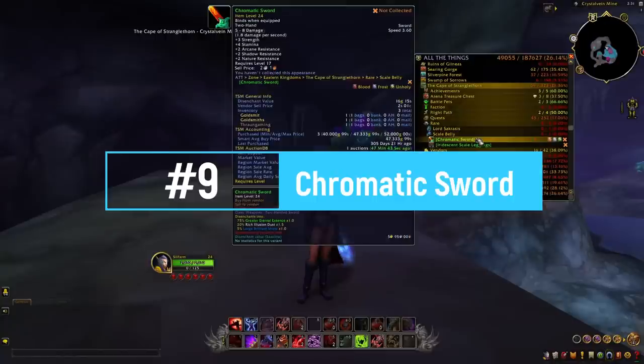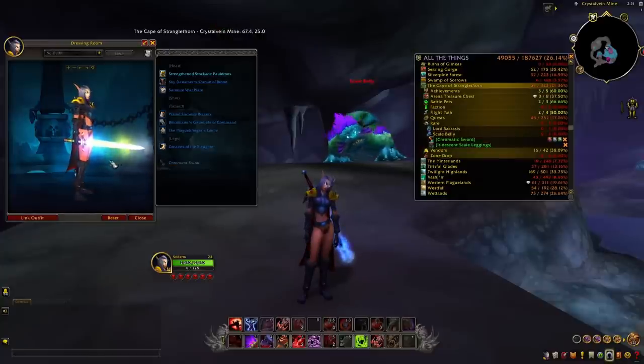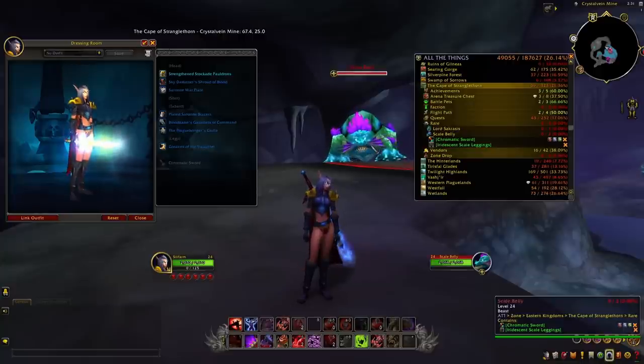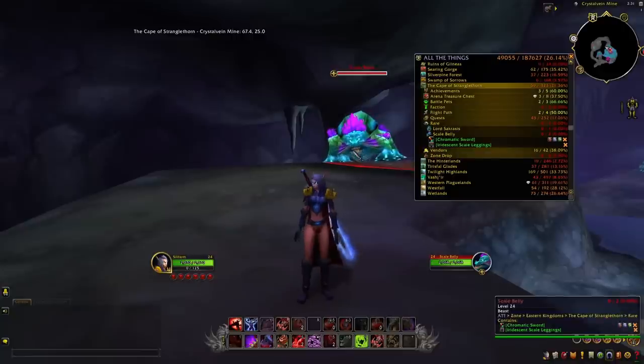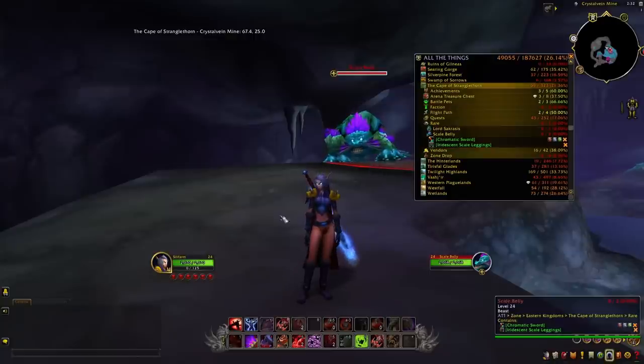At number 9 we have the Chromatic Sword — a really nice weapon with a unique colorful glow. This weapon is very famous because it was removed from the game for a long period of time, selling for millions of gold, and was reintroduced around Legion. To get it, you have to kill the rare Skelbeddy, located in the Cape of Stranglethorn inside the Crystal Vein Mine. Because many people are farming this rare, I'd recommend leaving a character there and logging in periodically to check if he's up. Keep in mind this is a very low drop chance.